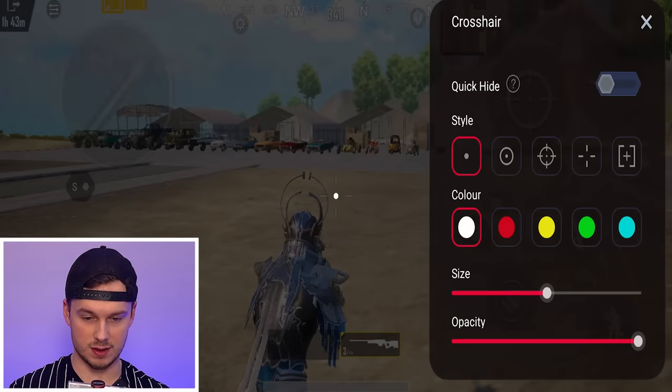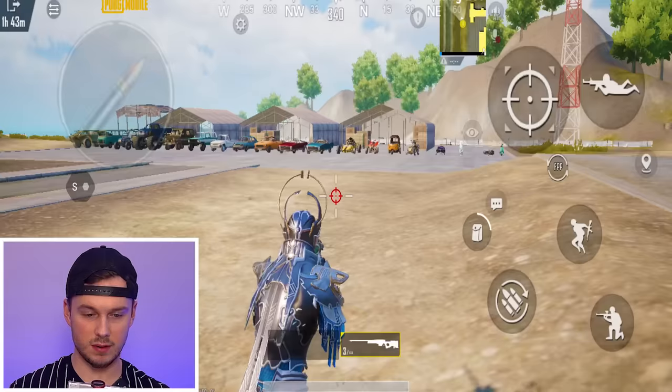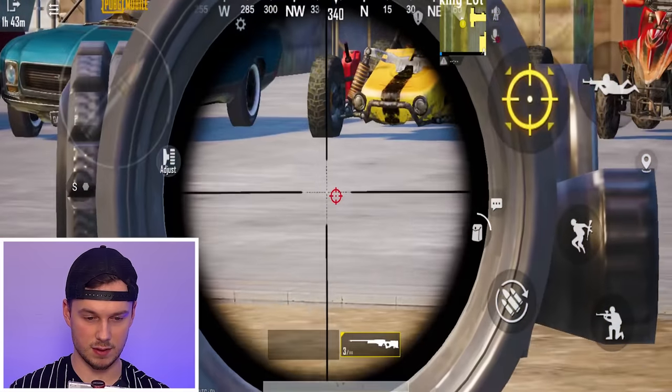Crosshair: you can pretty much just bind the crosshair. I want the red one, a bit smaller like that. So now we will always have that on the screen.